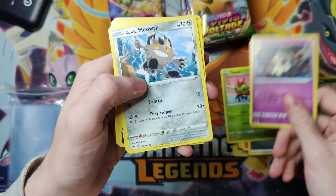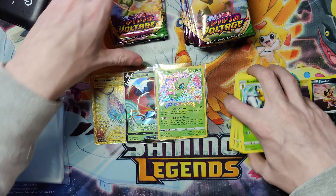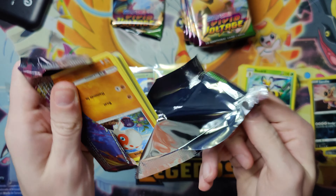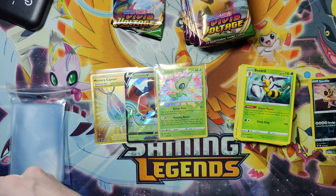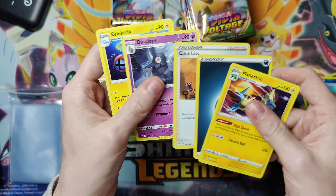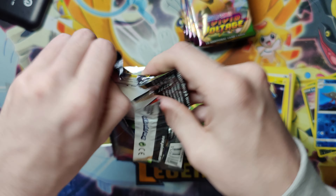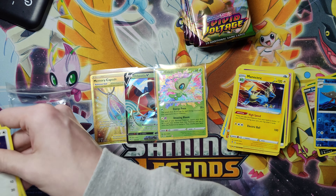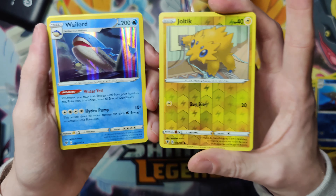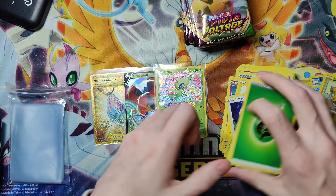Yanma, Duskull, Galarm, Earthen, Sandile, non-holo Beedrill. Eevee, Electrike, Clefairy, Finneon, holo Wailord, and reverse Joltik. Not the worst.